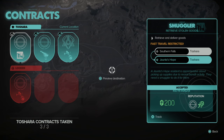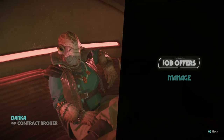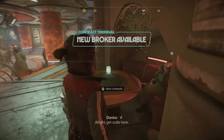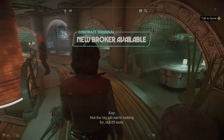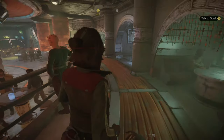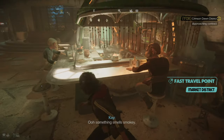I can now accept contracts from Danka, and I've been doing many more since I need to complete 40. They give nice credits and reputation for the factions. They're all small jobs — usually just stealing something or hacking some data.